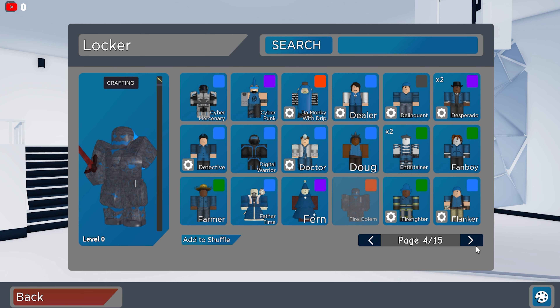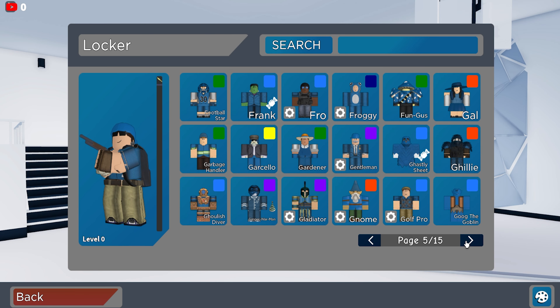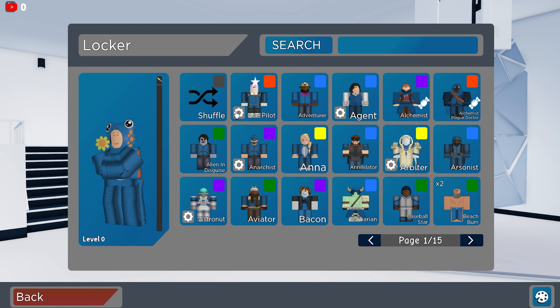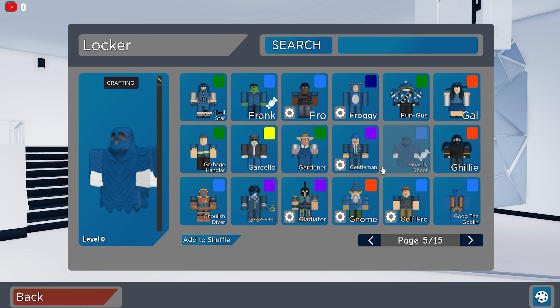Overall really good — kind of small but it's really good. We do have Fire Golem, one of the quest items. Does he have Flanker? That's cool — yes he does, at least he did grind it out which was really stressful. Does he have Froggy with the unusual frog? He does — I don't have that one sadly. He has Garcello, he does have a Halloween one, Ginger War Man.